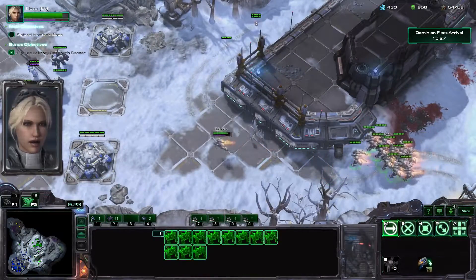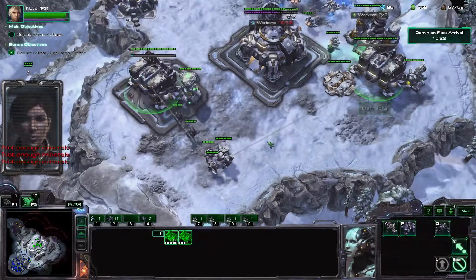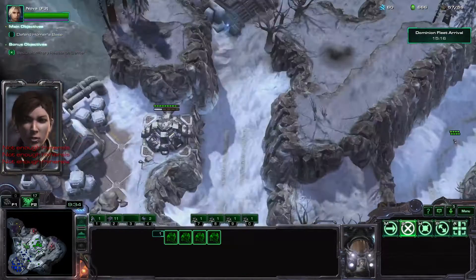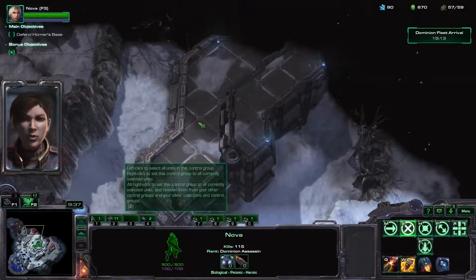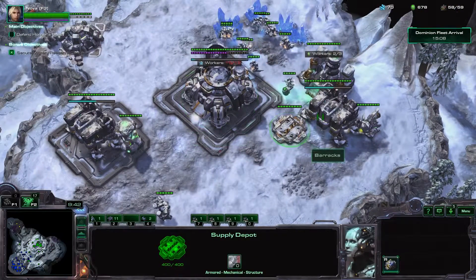Strictly business. Got him. Now I can use this break to prepare for the next attack. I'm detecting some Overlords on the cliffs ahead — they're bringing in more Zerg. Clear them out if you need to access those areas. I need more bunkers.